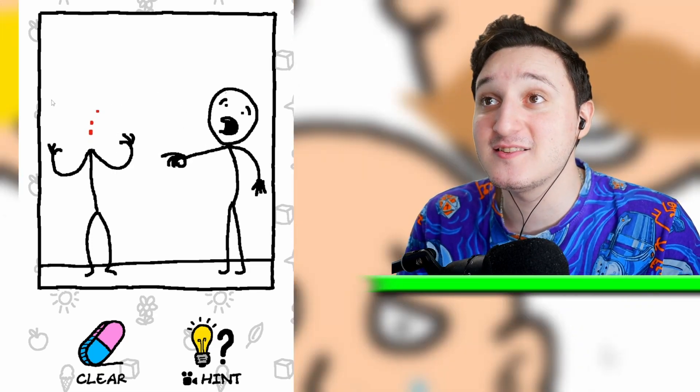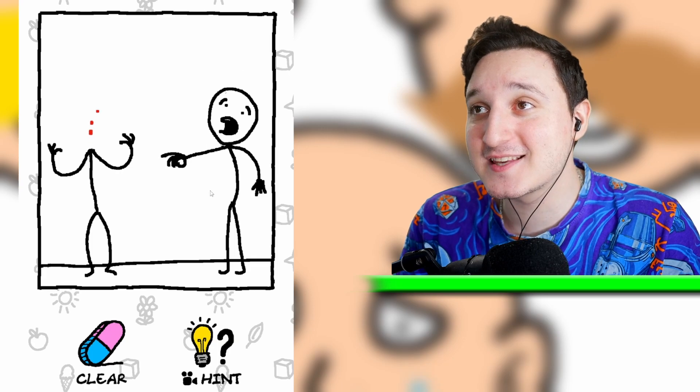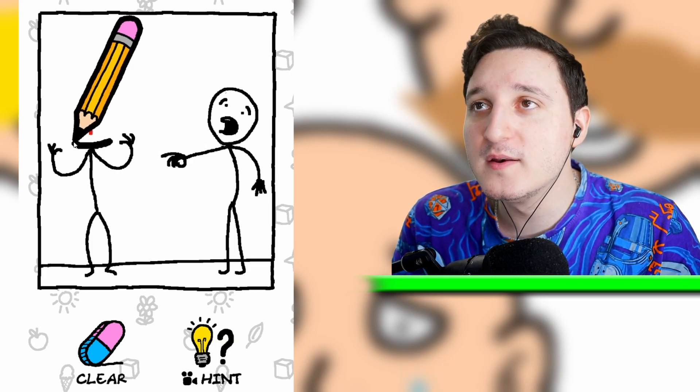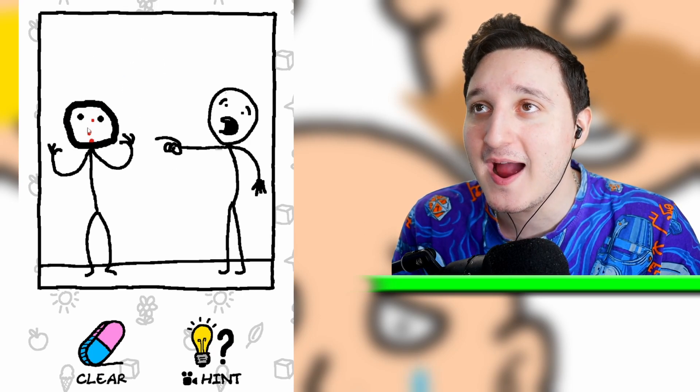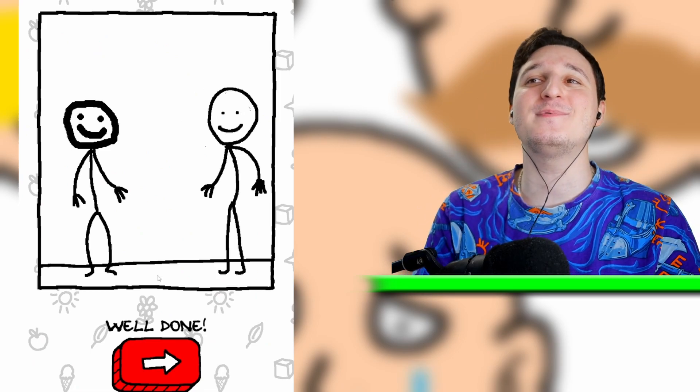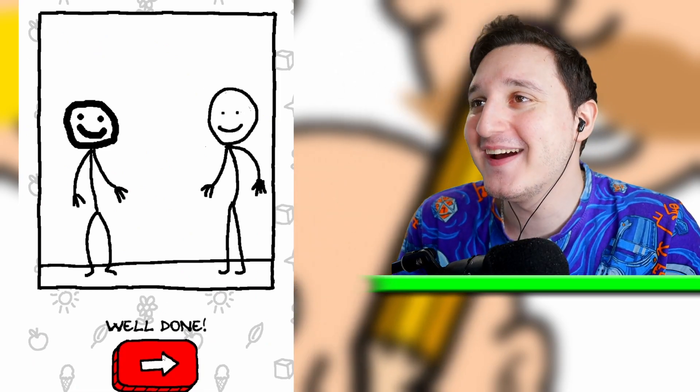This stickman just lost his head. This guy is super confused and super scared. So we need to draw another head for this stickman — let's draw some eyes and let's draw a smile. Yay, he's super happy! We did it, this is awesome.